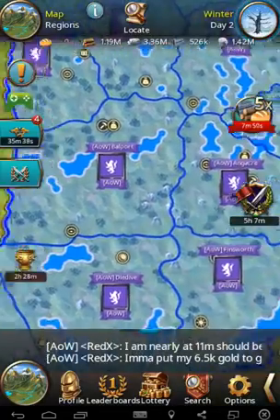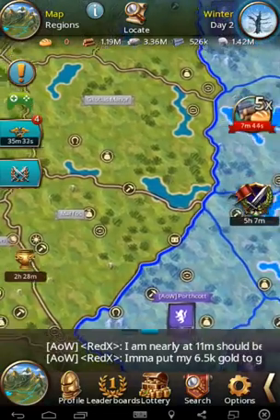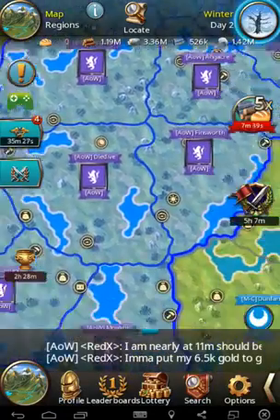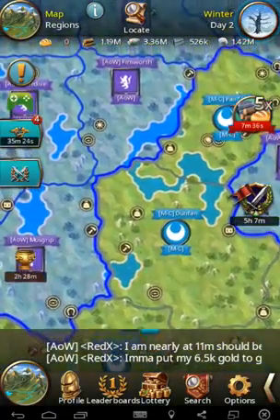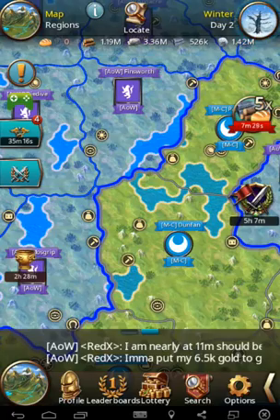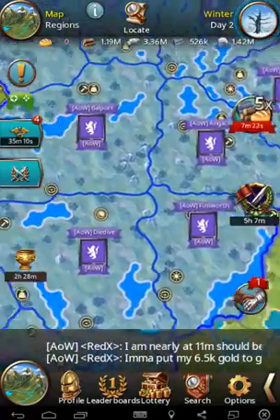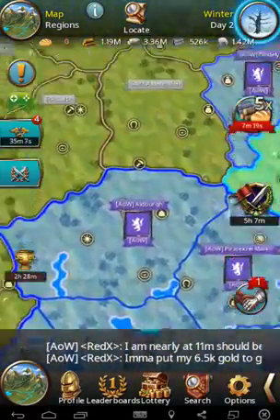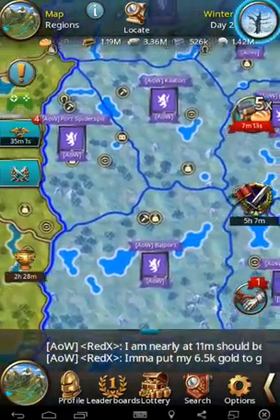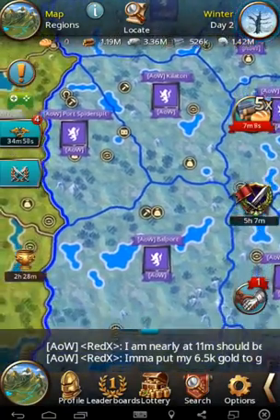As you can see, all the way around is nothing but our own borders, and off to the left that area hasn't been claimed yet, so no one can hit it. Say I'm in this Battleport region — if this MC alliance decided to attack, it's going to be eight hours for them to attack the adjoining region Finsworth, and then they have to claim it before they could even attack Battleport. You just have to look at where your potential enemies are. I could reinforce Port Spiderspit and then I have 16 hours of protection, worst case scenario.